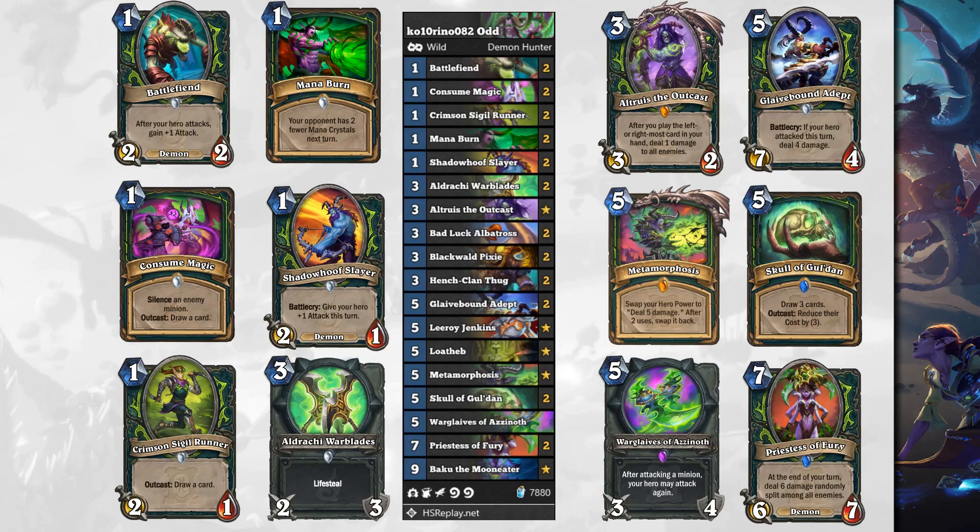We start off with Demon Hunter. People were a little hesitant about whether this is going to be a good class in Wild, but it turns out it's actually not bad at all. This is Odd Demon Hunter, and what the upgraded hero power gives you is a 1 mana hero power that now gives plus 2 attack instead of plus 1 attack. So this is a very aggressive deck, kind of similar to an Odd Rogue. Looking at the early game cards, we've got Battle Fiend — a 1 mana 2/2 Demon that gains plus 1 attack after your hero attacks.